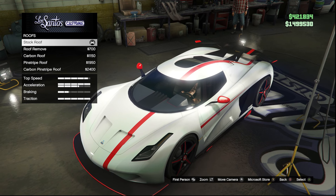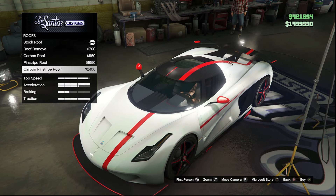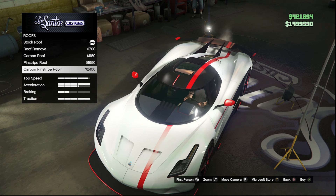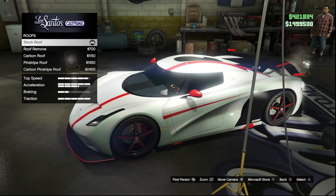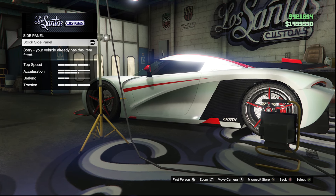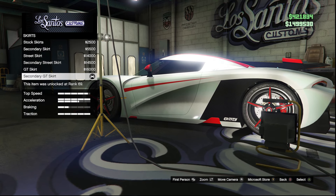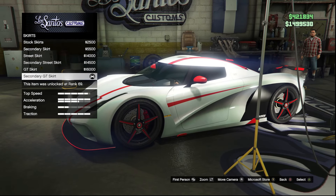For the roof you get five different options: stock roof, open top, carbon, pinstripe, and carbon pinstripe. Because of my livery the pinstripe looked weird there, so I went with the stock roof, which doesn't look bad whatsoever. They added a side panel category but when you go into it you can't actually do anything — it might be for the HSW upgrades, not entirely sure. For the skirts you get a lot of different options; we went with the secondary GT skirt, which matched perfectly with the vehicle.